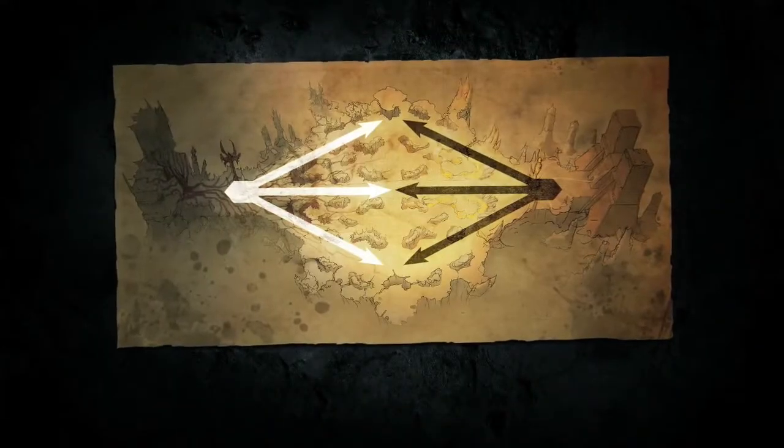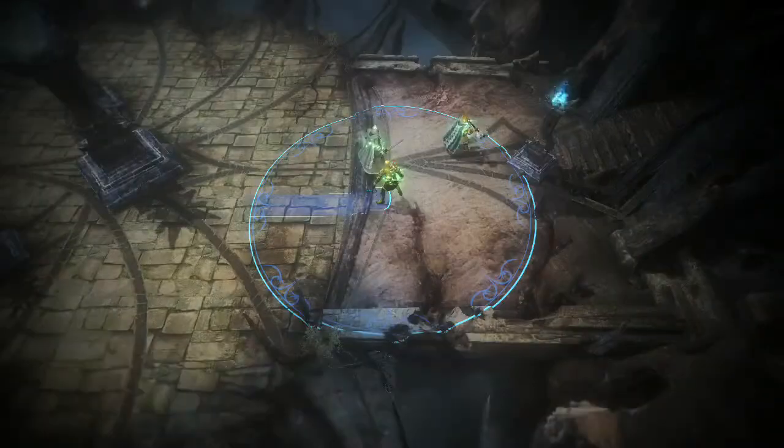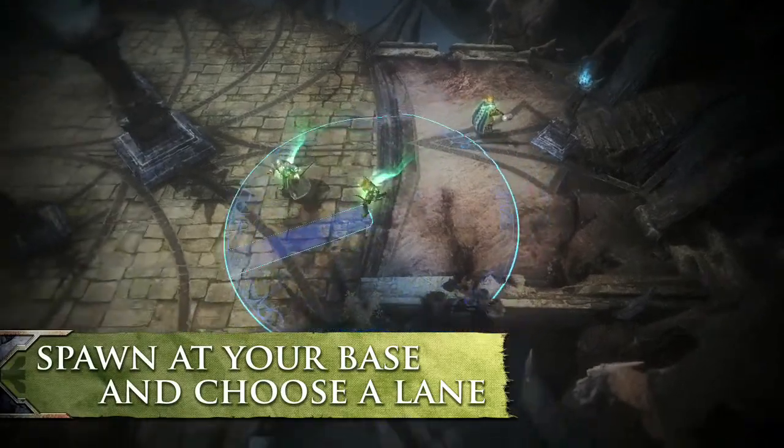The battleground is a symmetrical map with a base at each end. All Guardians start at their respawn point and can choose one of three lanes to approach the enemy.